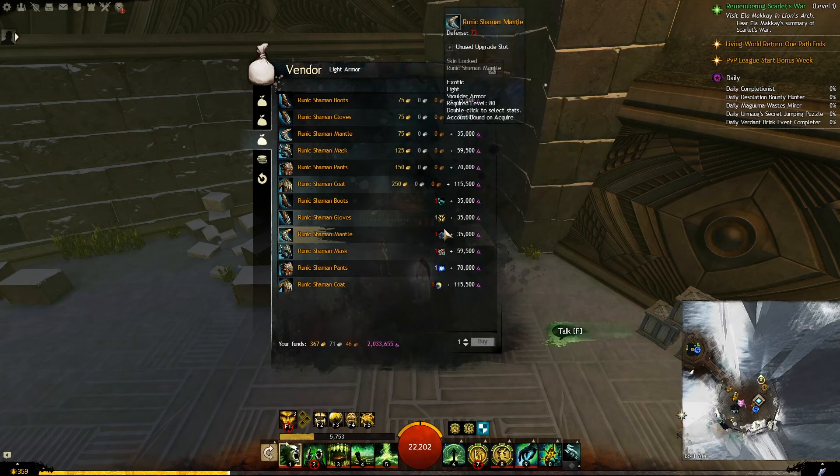Or you can buy it using other items along with some Karma, and this is the one we want. Those items are ones you get as you do strike missions and as you open the chests. I will link the details for each one of them in the description so that you know how to get each one of them as a potential drop.